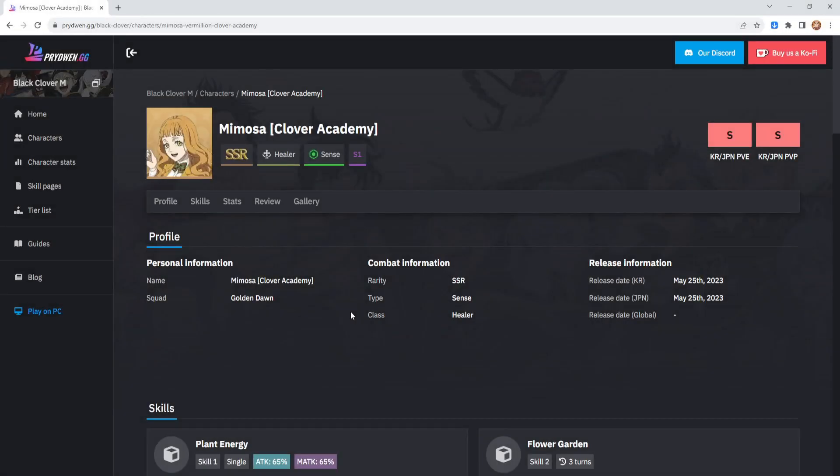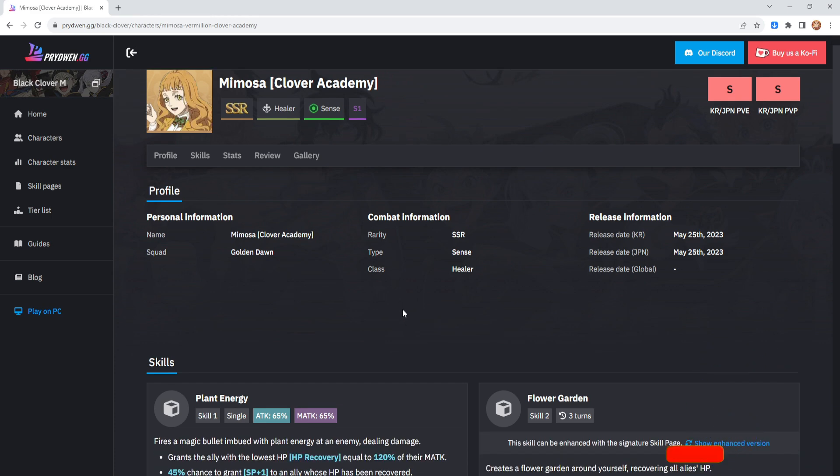Alright guys, so what I want to do is start building some characters, help you guys out for anyone who is still unsure on how to build certain characters. I'll be doing this for the Iron Midnight Suns going forward. We're going to start things off with the Season 1 characters, starting with Mimosa, because she is the healer and out of the Season 1 characters she's kind of my favourite, I'm going to be honest.